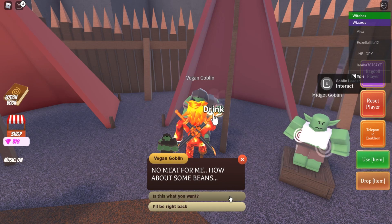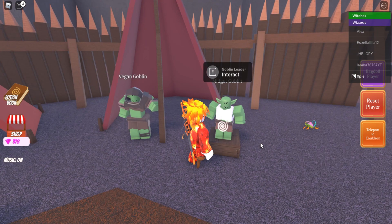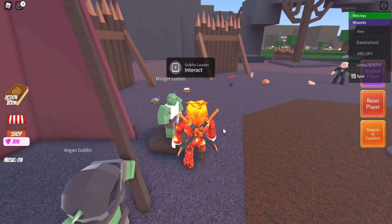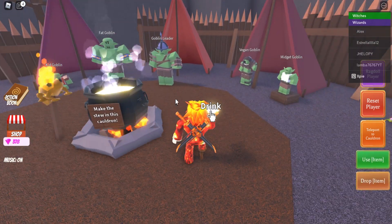Talk to the next one — the midget goblin. He's looking for something to grow, so it's probably a giant's ear. Put the giant's ear in and make a giant's ear stew.